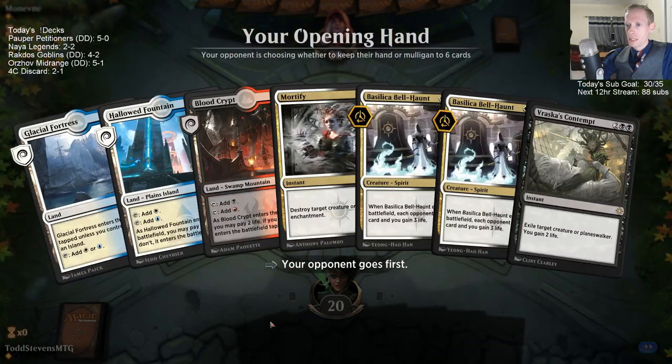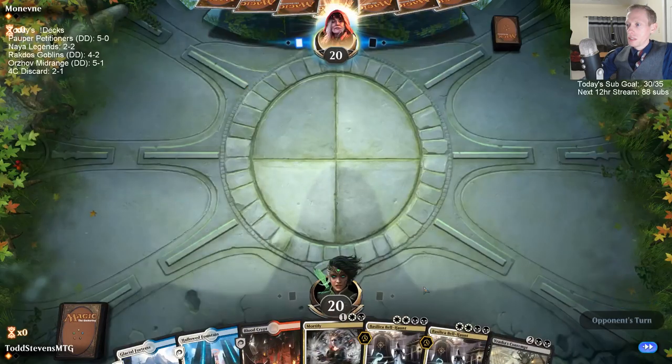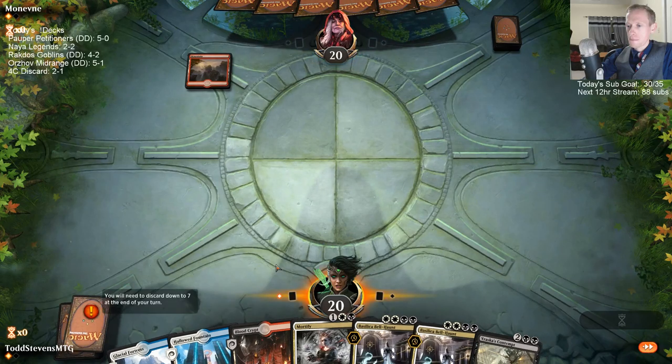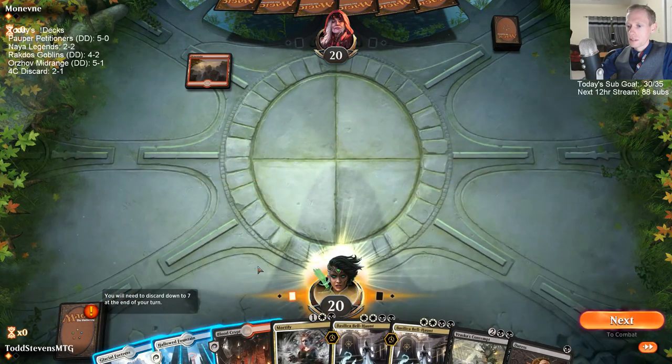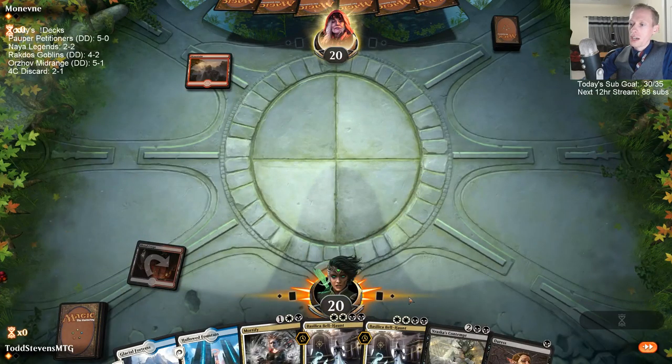Those are white-white-black — that's about as good as we can do. I'm not going to shock which gives them a card for the most part. We'll just Duress next turn and play Hallowed Fountain. No turn-one play, no Steamkin.